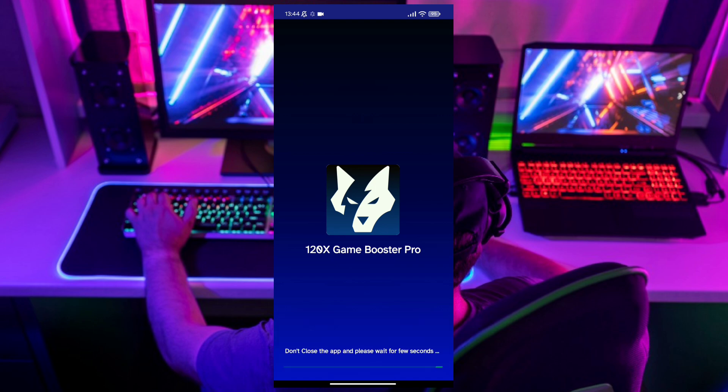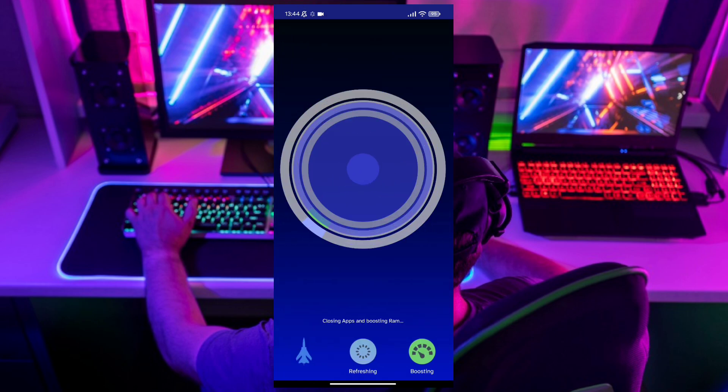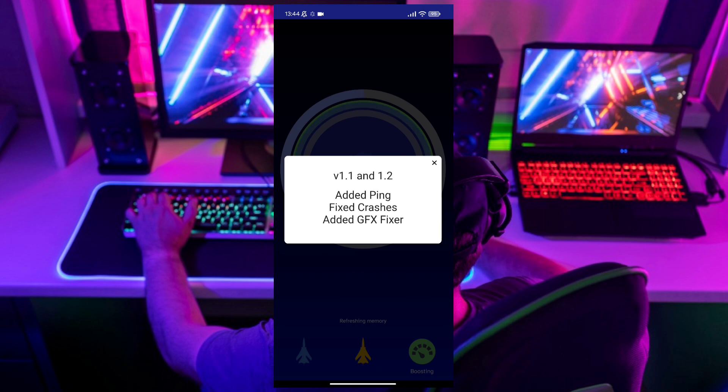After opening, choose the game which is lagging in your device. After choosing it, select the gaming mode to maximum — the gaming mode max will give you more FPS and your game lag will reduce.